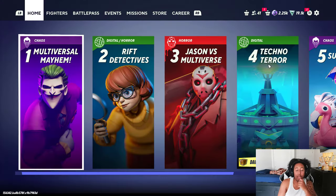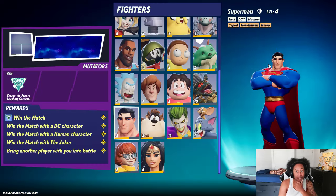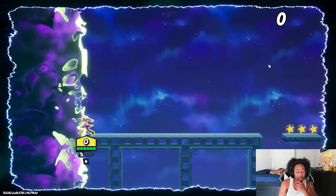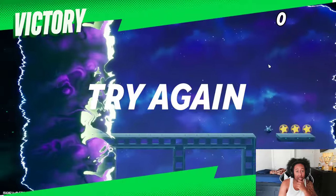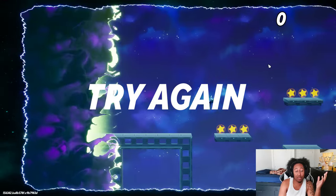The second map skip is still on Universal Mayhem — it's the second-to-last map. All you have to do is SD. If you look at the rewards, you just have to play a certain character and win, and you can win by literally just self-destructing. You don't have to play the full map, so that's a good trick — you don't have to waste two minutes running across the board because it literally doesn't matter.